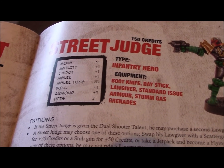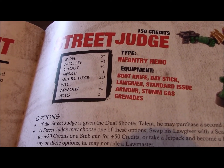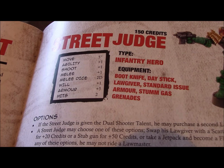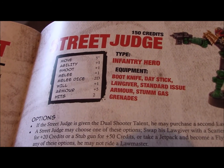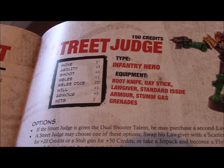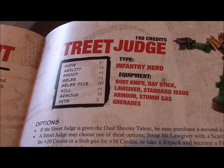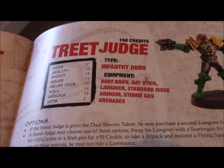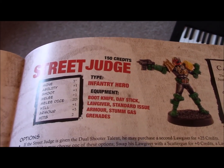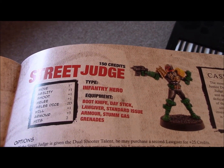Next is Armor. You roll a d10 — it's a d10-based system — and judges have plus 5 armor, so they need to roll a 5 or more to successfully absorb the damage without taking any hits. The last stat is Hits, which represents their life points. Once all hits are depleted, the judge is wounded and removed from the board. In scenario play, you roll on a table to determine what kind of damage is done; in a standard game, they're simply removed.